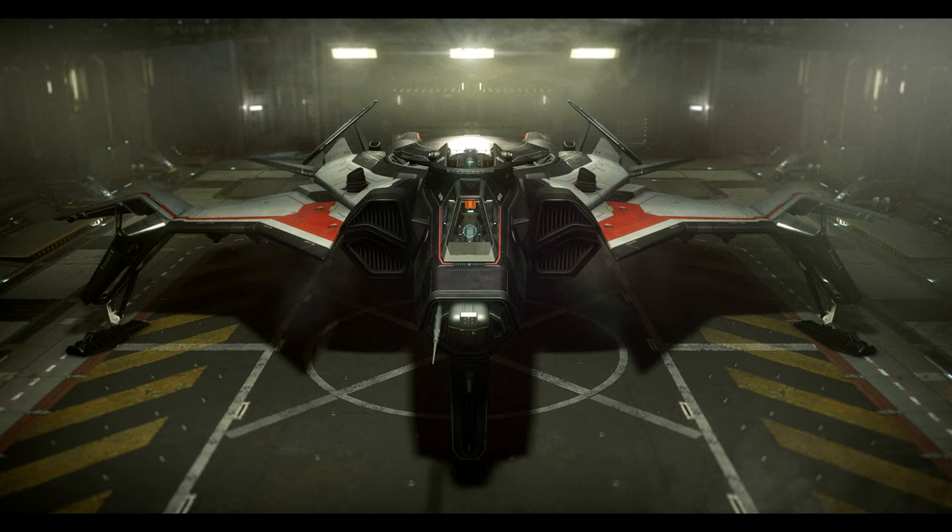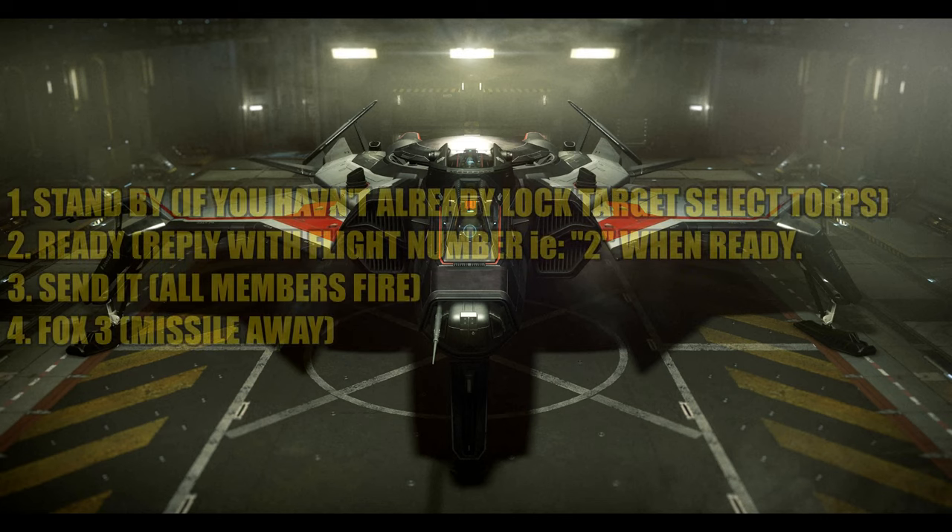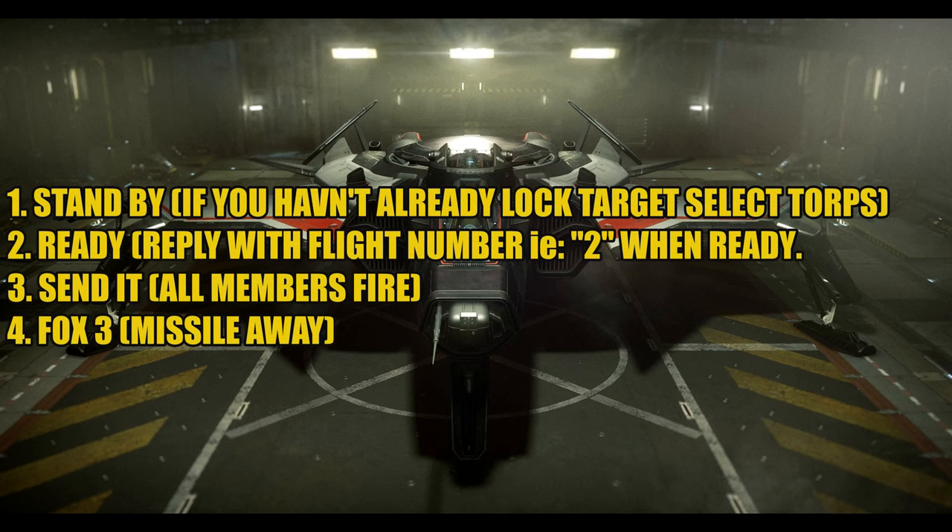We had to come up with terminology. You heard me saying 'loose, loose, loose.' We decided 'concurrent' was just too mouthy. So here's what we're going with: the first command is 'Standby,' called about two or three kilometers out from the bomb run — lock target and select your torpedoes. Then all members reply with their flight position. Flight lead says 'Send it,' everyone sends, and everyone calls 'Fox Three' to confirm missiles are away. We come from DCS World and EVE Online, so we wanted to make the strike as efficient as possible.